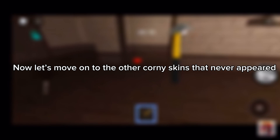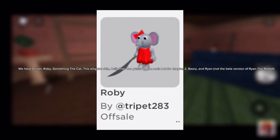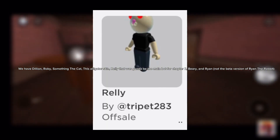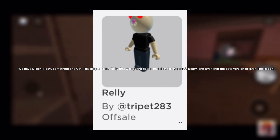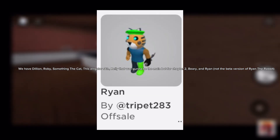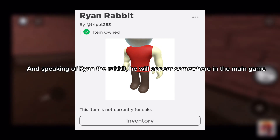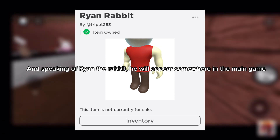Now let's move on to the other Corny skins that never appeared. We have Dillian, Roby, something the cat, this alligator skin, Relly — that was gonna be the main bot for chapter 2 — Beery, and Ryan, not the beta version of Ryan the Rabbit. And speaking of Ryan the Rabbit, he will appear somewhere in the main game.